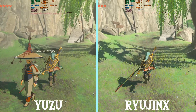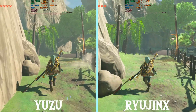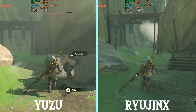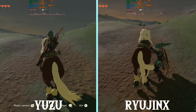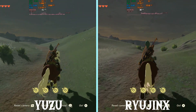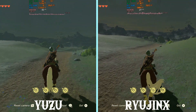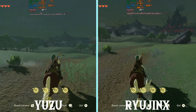Ryujinx is keeping up quite a lot better here and is actually running quite a lot smoother as well, considering this is the most demanding area in the game. In the open world, Ryujinx is a little bit sharper. The RAM usage is literally halved between Yuzu and Ryujinx, and the VRAM usage is being halved as well — keep in mind this is uncompressed textures. Despite the very similar performance, Ryujinx uses quite a lot less GPU.